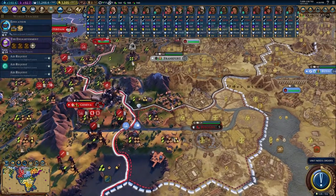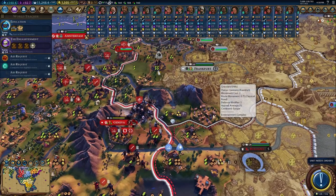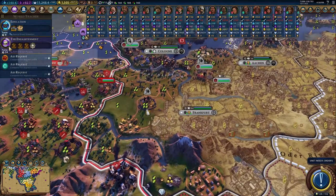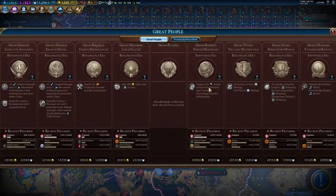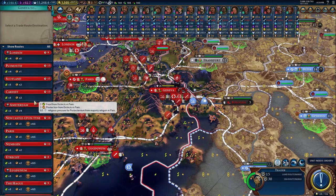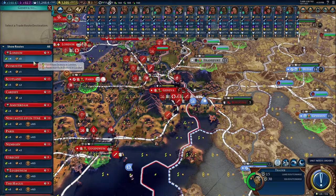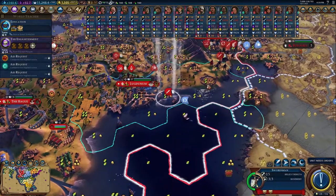Looks like Greece is content to let Bologna flip — not trying to take it. I mean, that's the smart thing to do, but usually the AI is pretty stupid. We kind of need bombards to really take this out quickly — that's going to take forever to get bombards. So who could we trade with where we could get more food and growth? Probably London would be good — as we're focusing on growth, that's probably the best option.